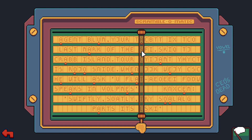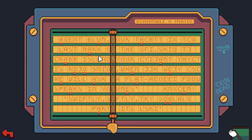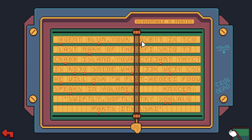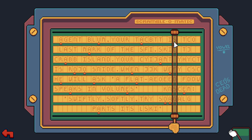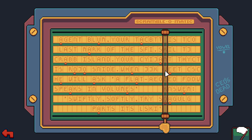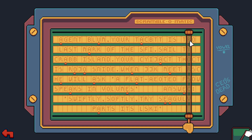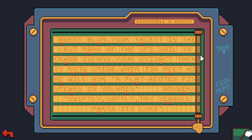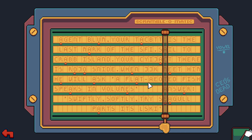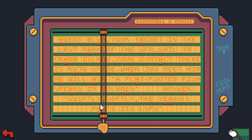I was thinking 'last mark on the map.' Your - maybe this is 'your' - yes! 'Agent Blum, your blank is...' Meet - oh I feel like this is... 'him fish'... flat-footed! The guy in the bar - the flat-footed fish! He's gonna ask about the flat-footed fish. 'Flat-footed fish speaks in volumes, the answer is swiftly softly the seagull.'